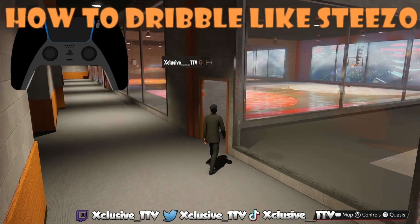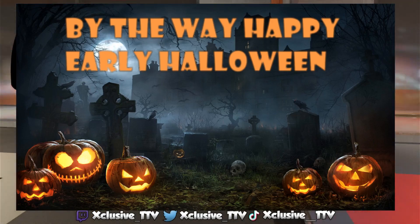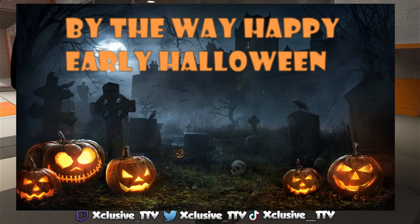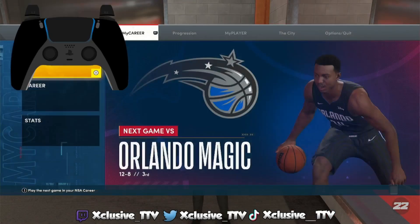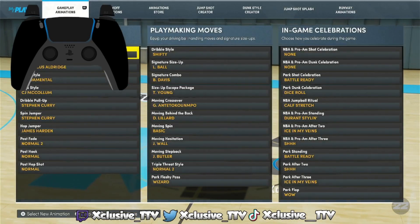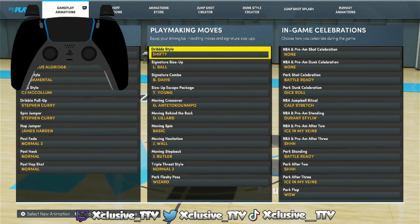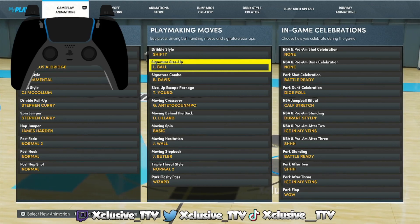I'm gonna show y'all the animations you need to equip to just be calm. First things first, you're gonna want to go to your animations and equip these animations. Dribble style: Shifty or Quick, it doesn't matter.